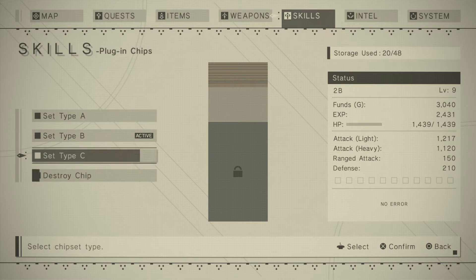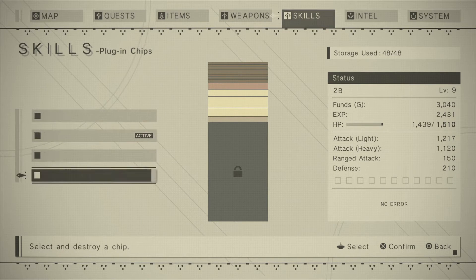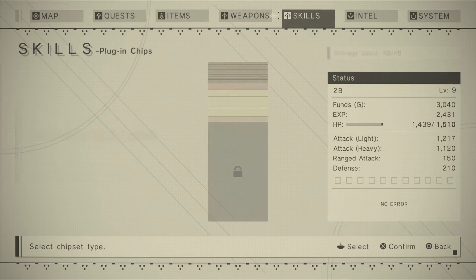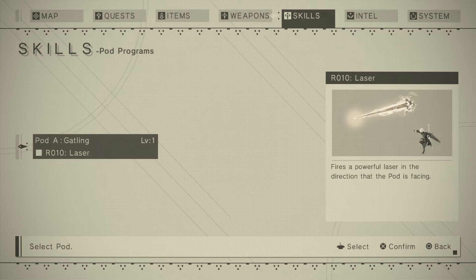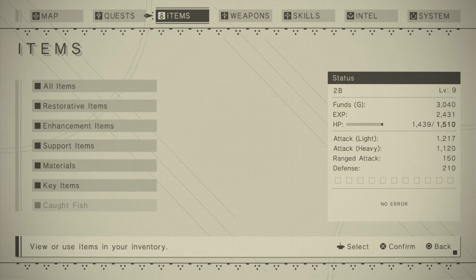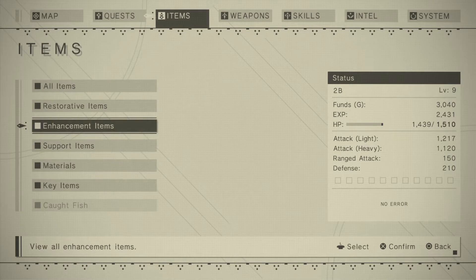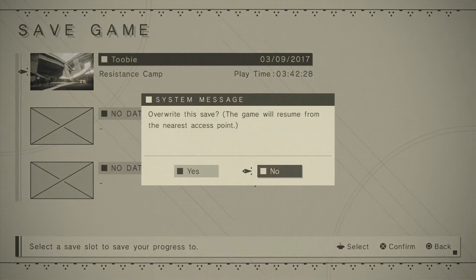Destroy chip — select a destroy chip? What does that mean? A destroy chip? Anyway it gives you all your stats there. I should've probably done this off camera, but sorry. Let's go ahead and save now that we put all this time and effort into optimizing.